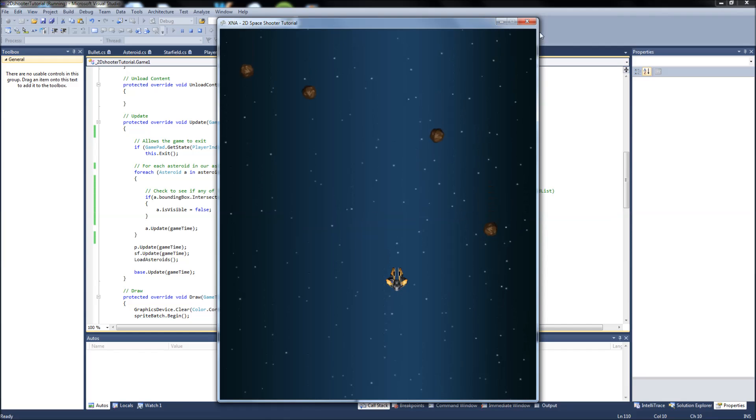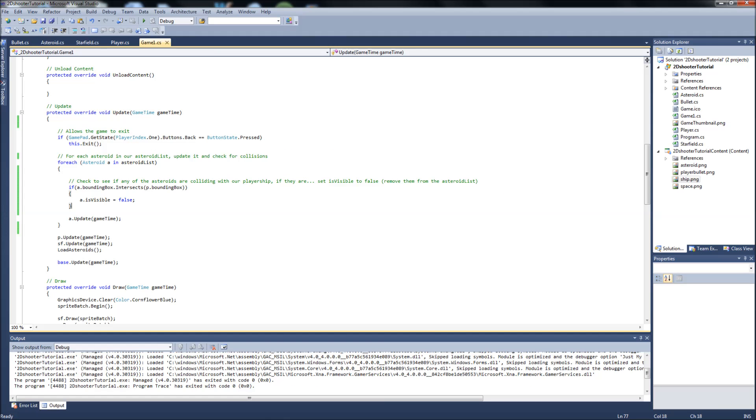Collision detection in XNA is really easy — you set your bounding box for every object you want to collide with something, then check if that bounding box is intersecting with another object's bounding box. If it is, you can just remove it from the list. That's another reason we moved our asteroids to a list — making visibility false removes it automatically.